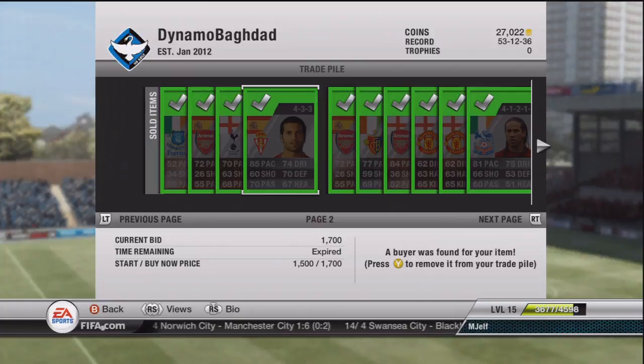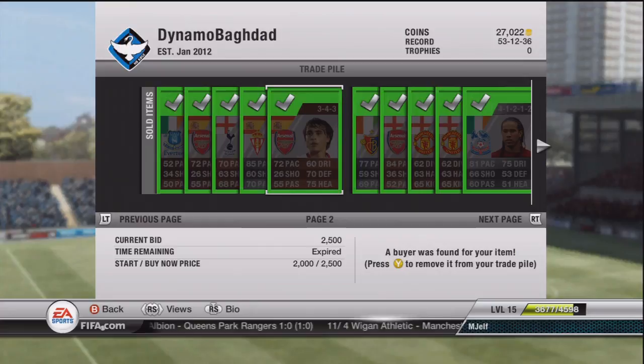The other legitimate tactic: type in silver, maximum bid 250 or 300 coins, and you just skim through them all. The ones that are in good formations, decent stats, or decent leagues or countries - you just bid 250. And if you win it, you win it. If you don't, then you're not really missing out on much. But you can sometimes pick up deals where they end up going for around 2K. So keep that in mind.